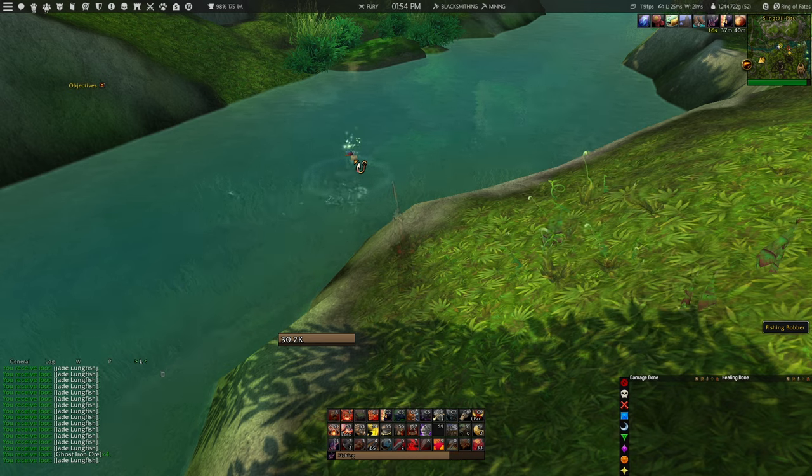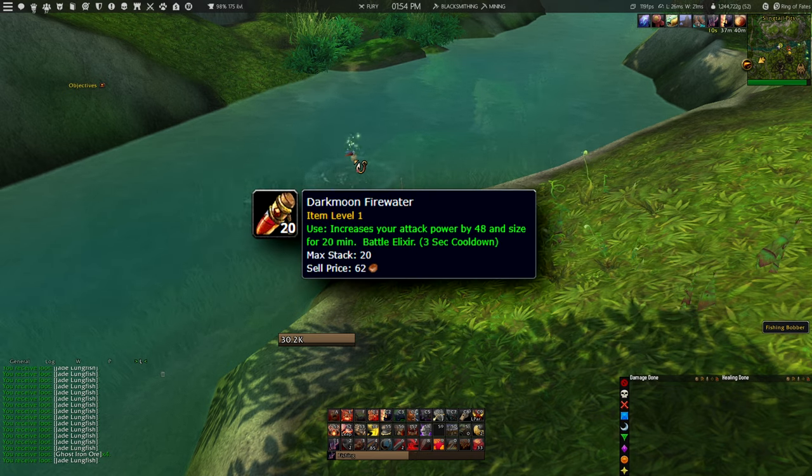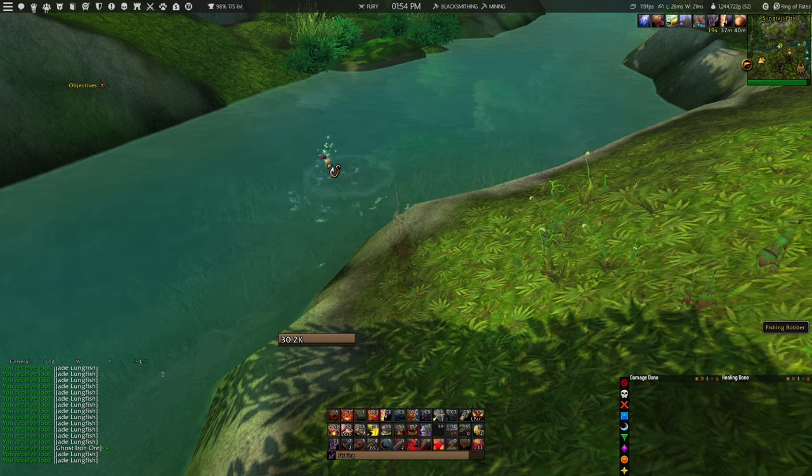You will also get sealed crates, which can contain some ores and also the older version of the Dark Moon Firewater that can be sold on the auction house. If you have a character with mining, you can also find a decent amount of ghost iron ore across this river, which is something extra along the way.